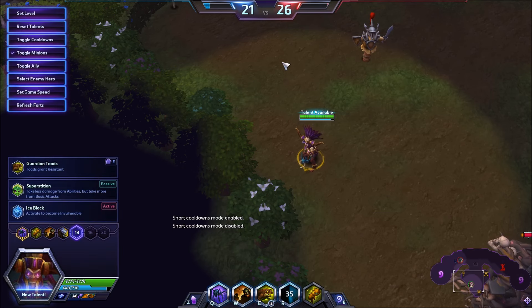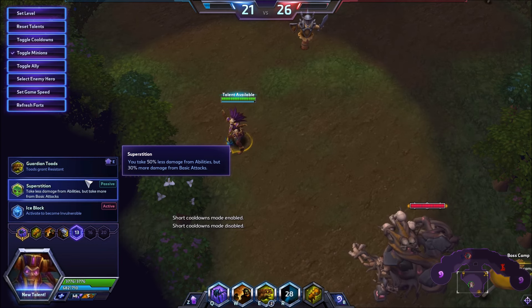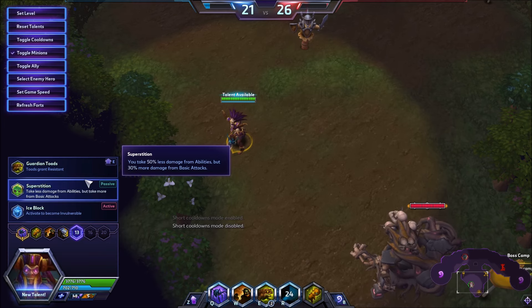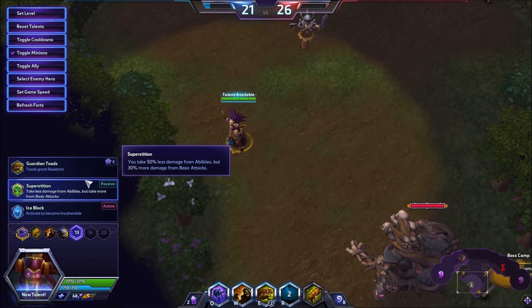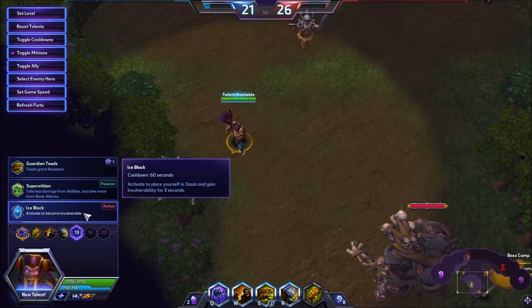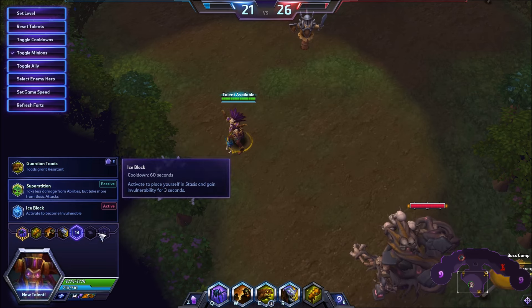At level 13 we have two really powerful options. The first is Superstition — this gives you a permanent spell shield at the sacrifice of 30% bonus damage from autos. Because of the meta right now, a lot of compositions just don't have auto attackers. It'll be like double support, double tank, and some sort of carry — and if that carry is Li Ming and you're Nazeebo, you're just laughing because the other team won't do any damage to you because of Superstition.